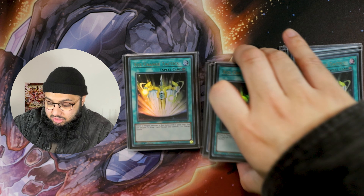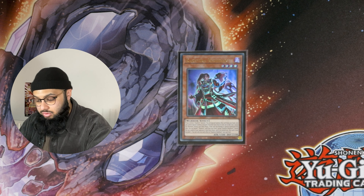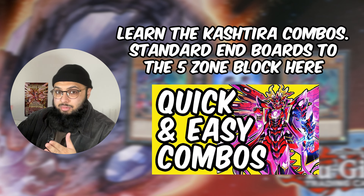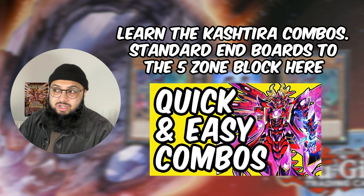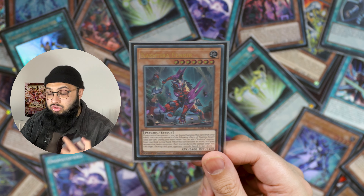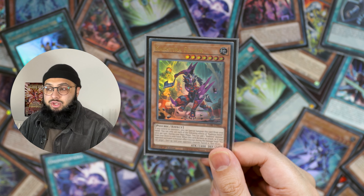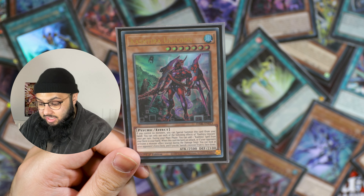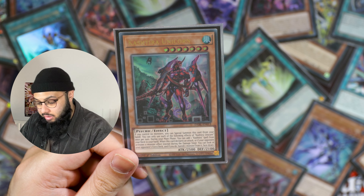We've covered the monster and spell lineup for Kashtira. The reason you only play one of this is because you only play two Fenrir. Ultimately all you want to do is search Kashtira Unicorn and do the full bread-and-butter Kashtira combo — you really only use one Fenrir and one Arise Heart. But Fenrir alone is so useful and so powerful; he's a board breaker by himself and forces a negation or an answer. Three Unicorn guarantees us the ability to find our combo.